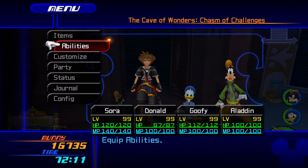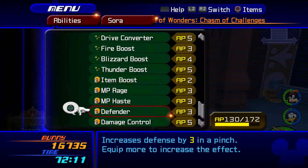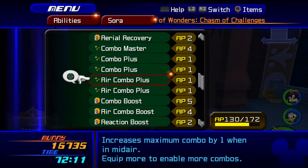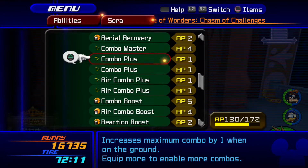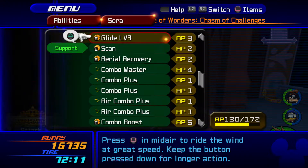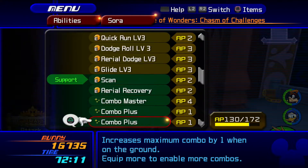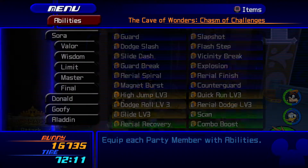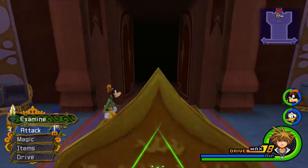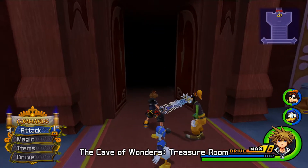I've seen a lot of different methods people are using for this, and I found one I really enjoy. For abilities, we're going to want to take off all of your air combo and combo pluses. I'll leave that off for now. I have the Ultimate Keyblade on for this, and then we're going to go into Limit Form, because now that we don't have any combos it's just one hit — one and done.